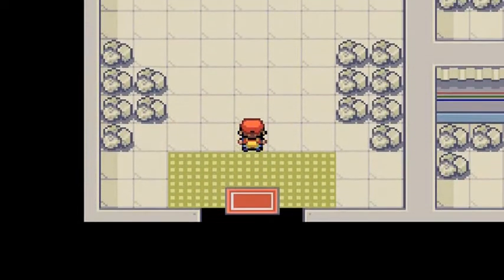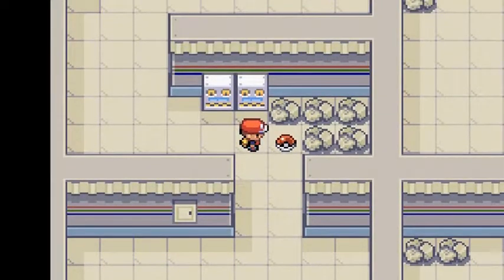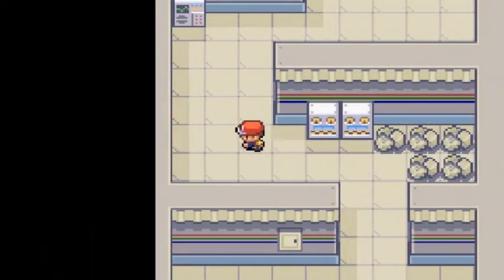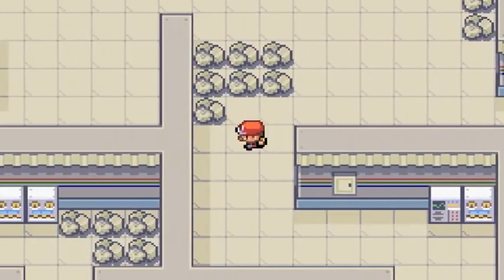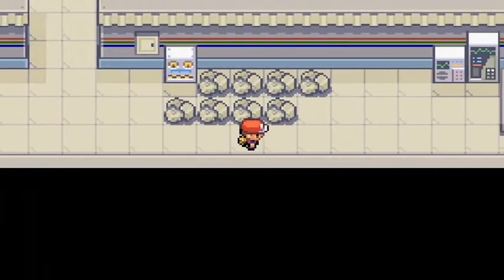We are now in the Power Plant. The Pokemon you'll find here are electric type Pokemon. Some of these Pokeballs will look like Pokeballs but will probably be Electrodes, and some will be actual items — so just remember that.